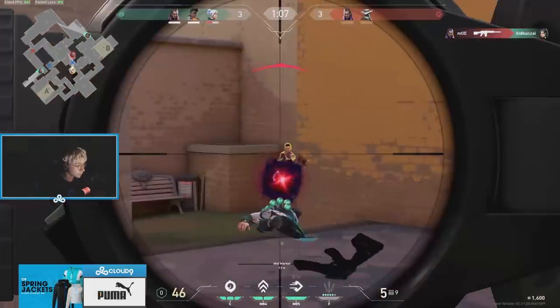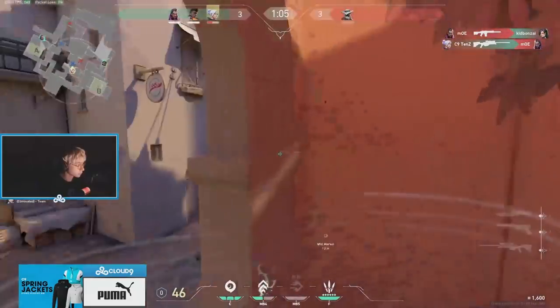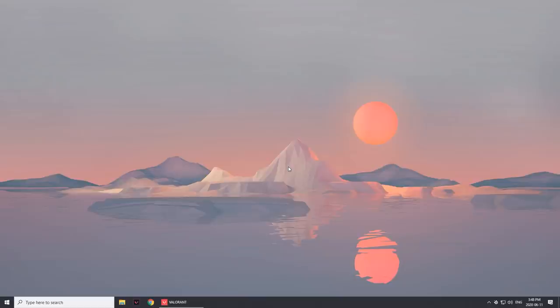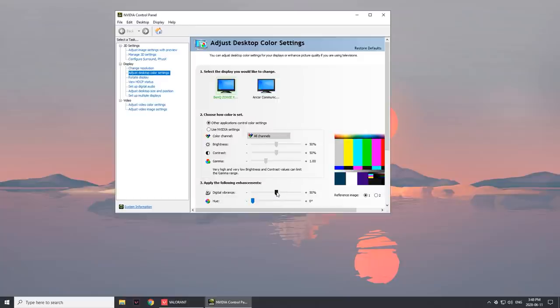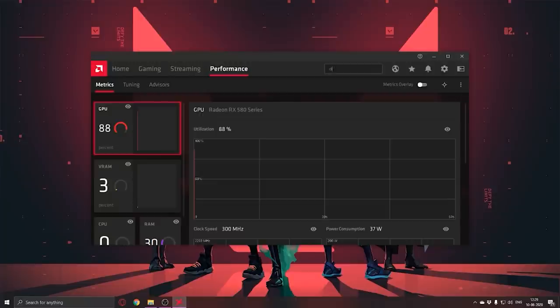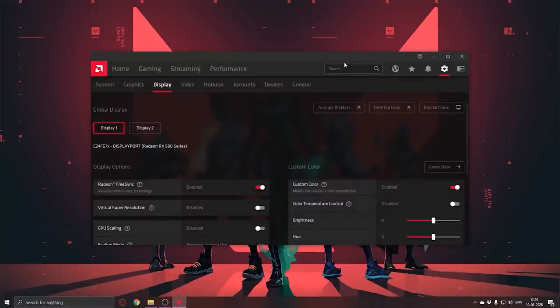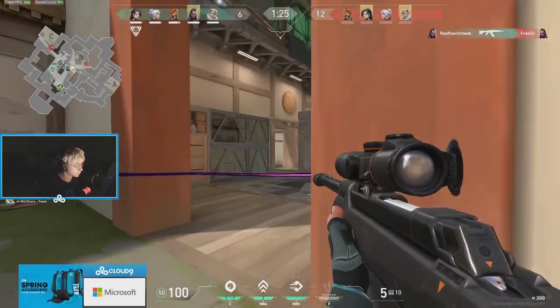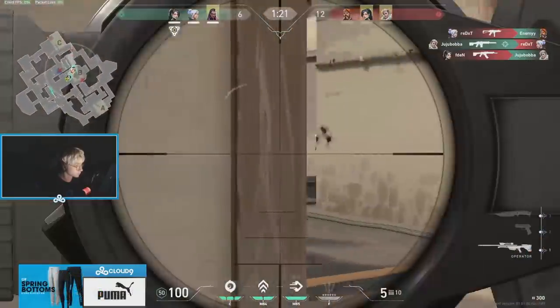A lot of Counter-Strike veterans have been using a trick to help spot enemies — increasing something called digital vibrance. Increasing your digital vibrance will make colors richer, brighter, and cleaner, and for most people will make enemies stand out more. For Nvidia users, right-click the desktop, select Nvidia Control Panel, then select 'adjust desktop color settings' — you'll see a digital vibrance setting defaulted to 50%, and you want to increase this to 100%. For AMD users, right-click the desktop, select AMD Radeon Software, search 'display' in the top bar, click display settings, scroll down to the saturation bar, and increase it to 200 or however high helps you spot enemies easier.